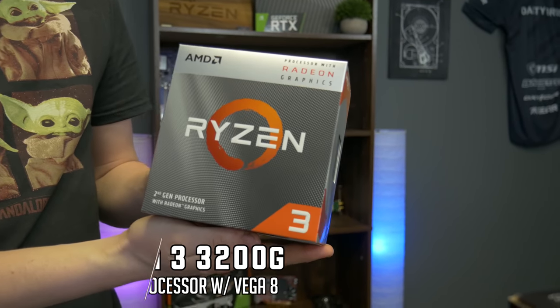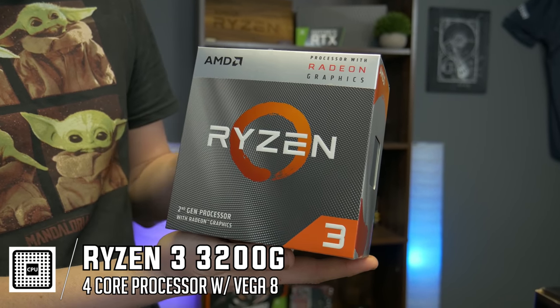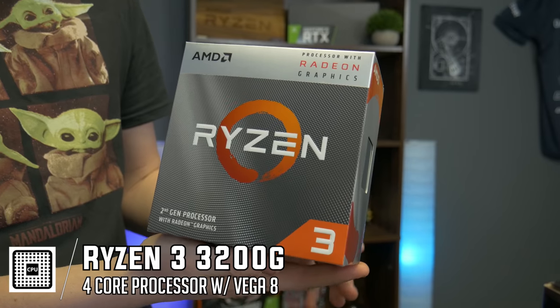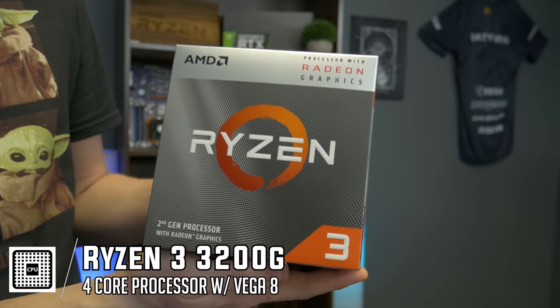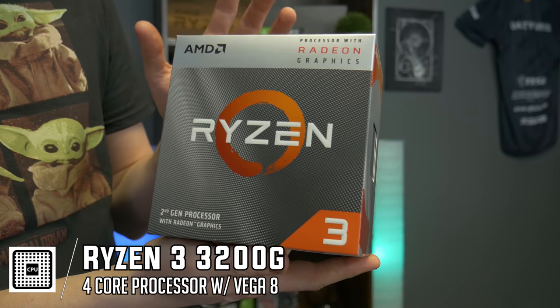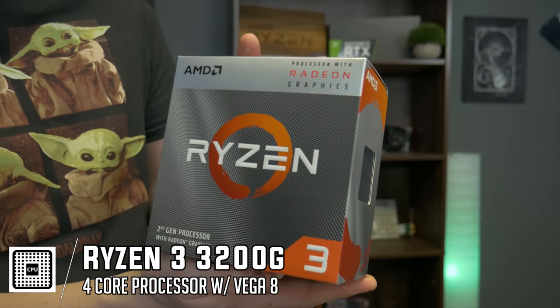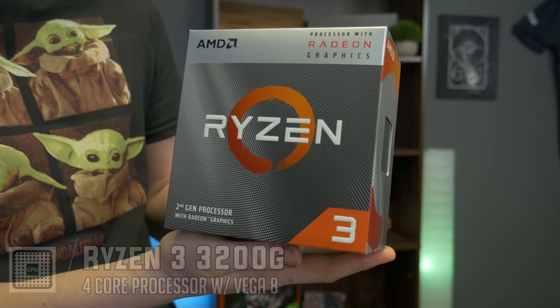For the processor we decided to go with the Ryzen 3 2200G. This is third-gen Ryzen. The reason we went with it is because cores really don't matter a ton — you don't need a lot of cores for a Minecraft server these days. We wanted something that had good integrated graphics that could actually play a little bit of Minecraft along with running the server well. The Ryzen 3 2200G is probably one of the best bang-for-buck options right now in that category.